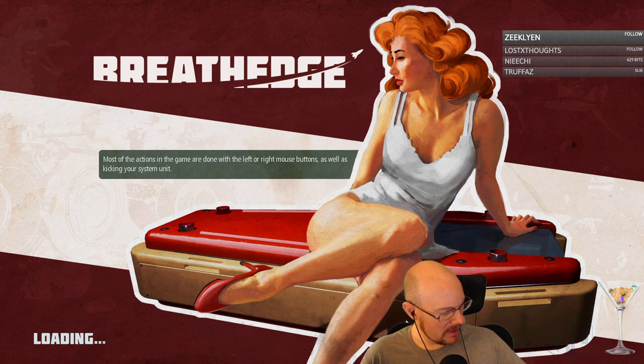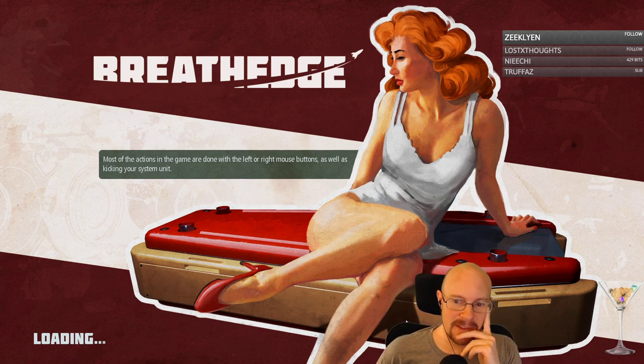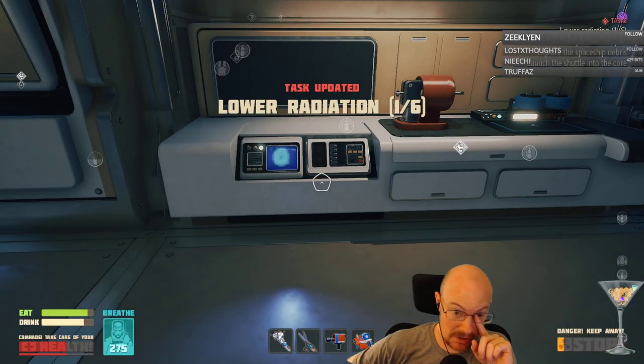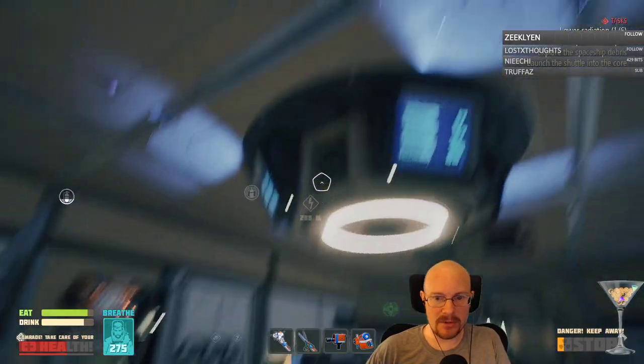Somebody responded to a YouTube or Twitch message reminding me: Rand, don't forget to look up and down in space. So maybe I can find this module up above some place I've already explored. Looks like today we're gonna just start with exploring, trying to find the module to make a vehicle.